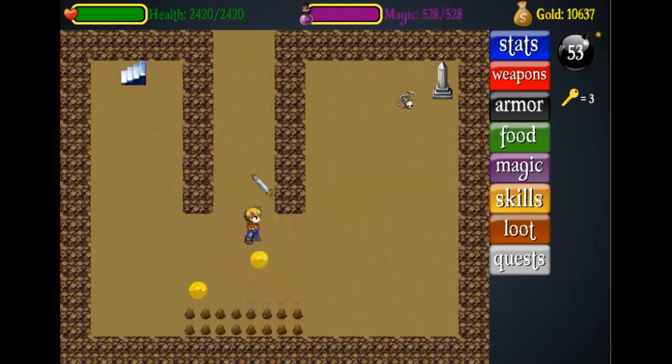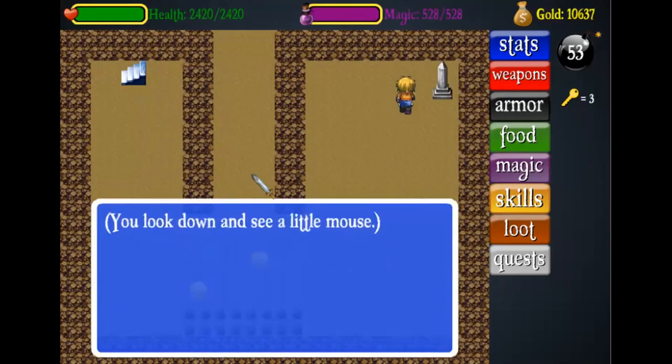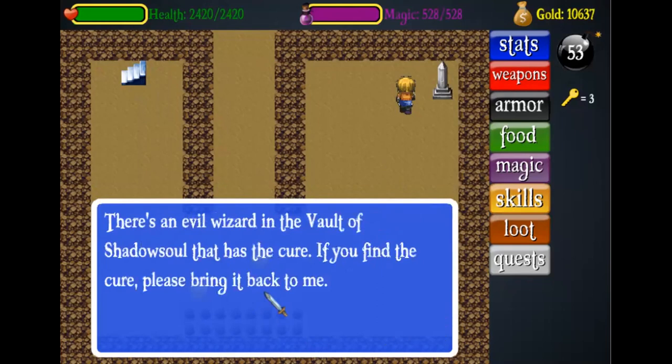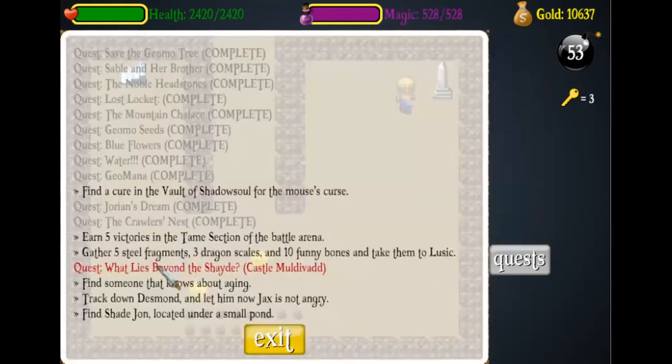Instead of going up, go this way to the right, and now talk to the skeleton right here. This might seem like nothing but you can actually talk to the skeleton. It says: 'Please help me — where is that little voice coming from? You look down and see a little mouse. I'm so hungry, can I have one of your apples? Yes, thank you for the apple. I was once a human but I had a curse put on me that turned me into a mouse. There is an evil wizard in the vault of shadow soul that has the cure; if you find the cure please bring it back to me.' So now you can see that it says: find a cure in the vault of shadow soul for the mouse's curse.